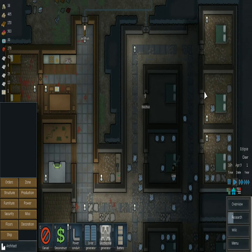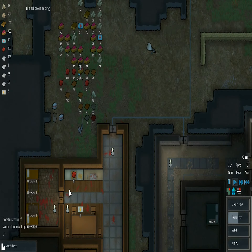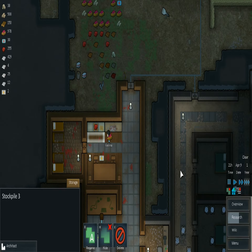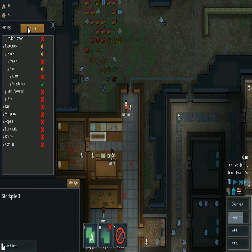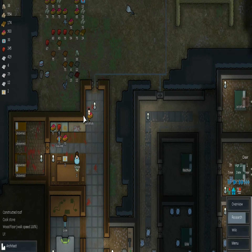I'm going to go ahead and suspend the simple meal too. What I did was make a stockpile next to my cook stove with critical priority set to vegetarian only. I do this because my butcher table gets a good supply of meat usually, so I keep the two supplies separate.